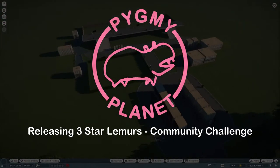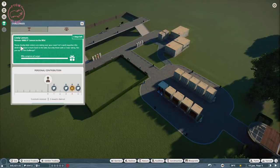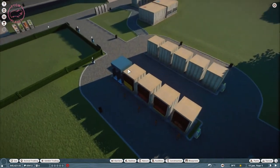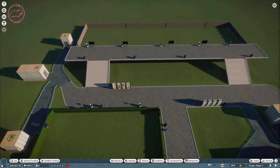Hey guys, this is PigmyPlanet here and today we are doing the community challenge. This week we are supposed to release 10,003 stars lemurs to the wild. I haven't started but the target is already almost completed to 99%. I've set up for this — I have the stars here, the toilets, the facilities, and I have two habitats, and I will explain why.